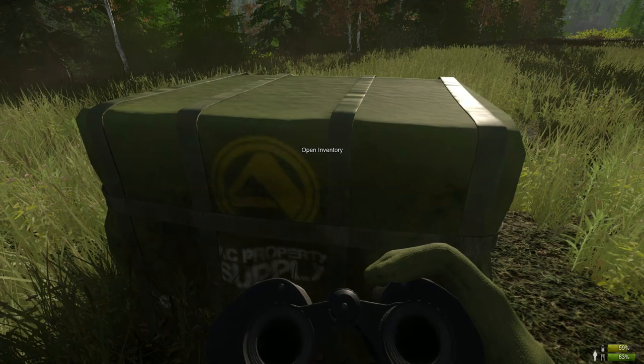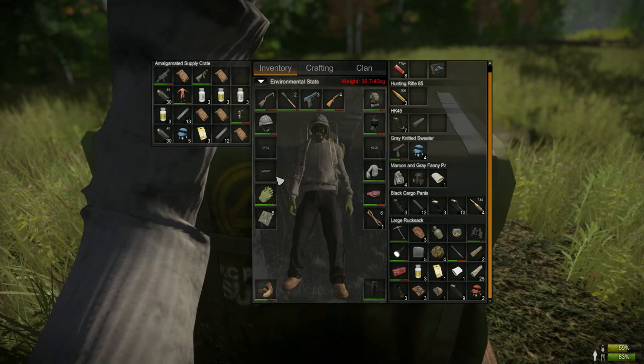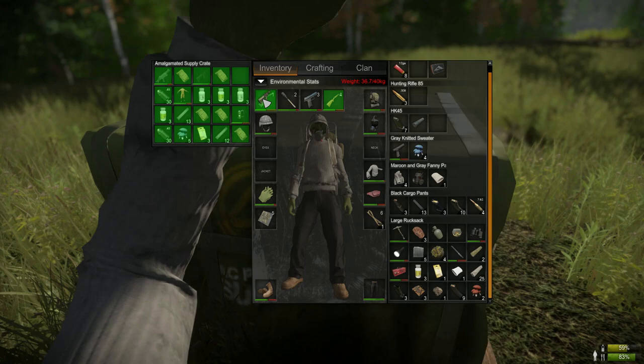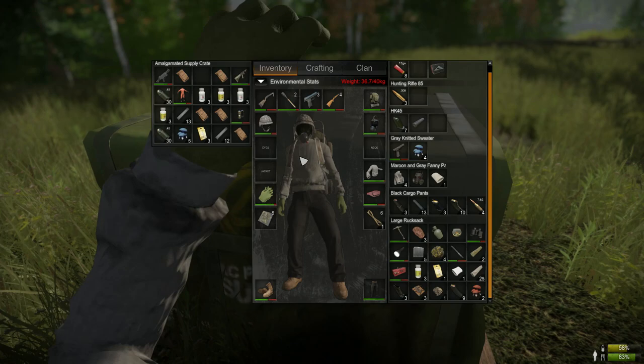What you will need to get a hundred percent radiation resistance is a gas mask and a gas canister pack. As you can see with an airdrop, we've got the mask and we've got the gas canister pack and the hazmat suit.